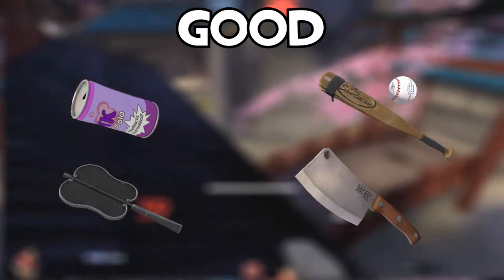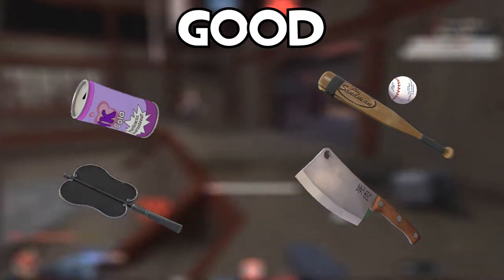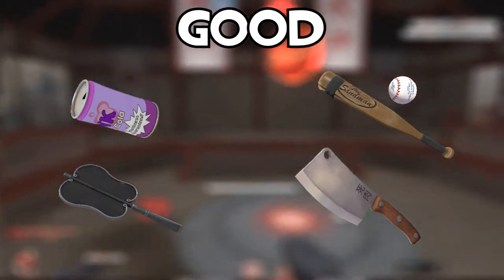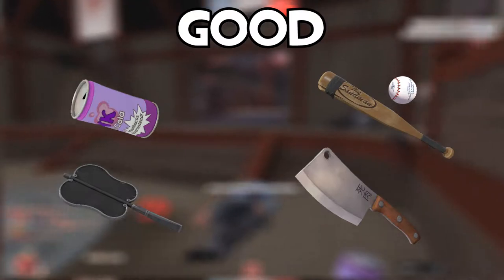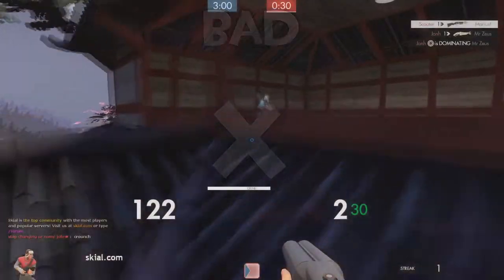Another loadout you can use is the Flying Guillotine and Sandman. These two weapons are very good at long range but make you an easier target in close combat. The Force of Nature fills the lack of close-range power with its massive damage and ability to knock anybody back, which allows you to use your Sandman combo at a safer distance. I don't think there are any bad combinations of weapons with the Force of Nature due to how universal it is.